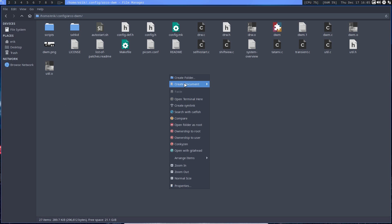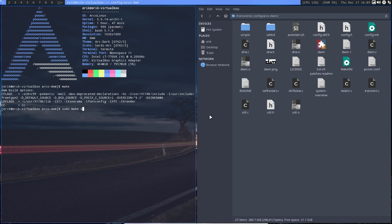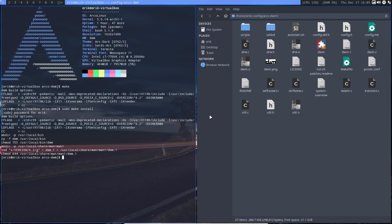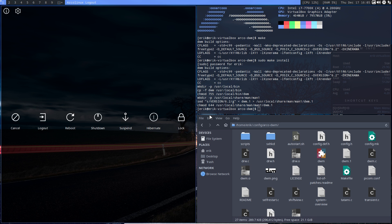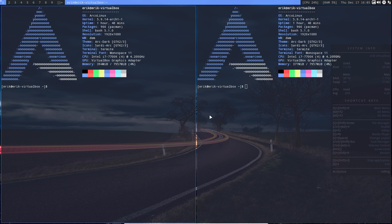That means I need to install this first. You run make and then sudo make install. Then Super X to log out, log back in, open a few terminals — and you see there is no difference.